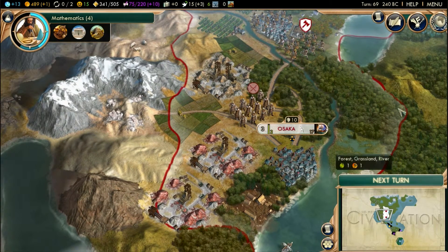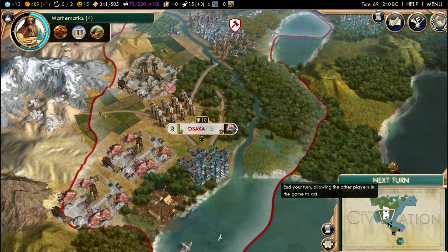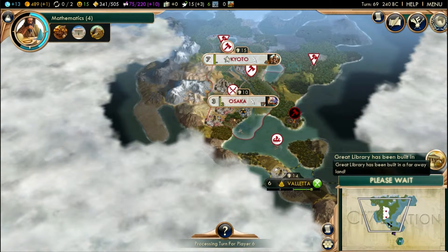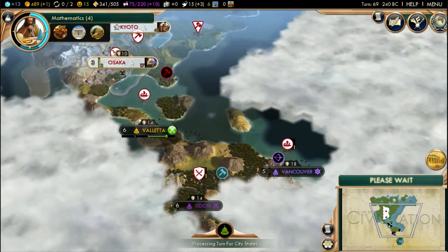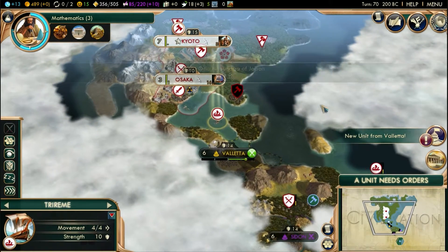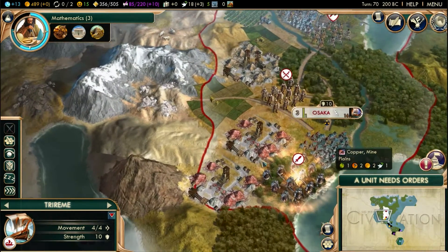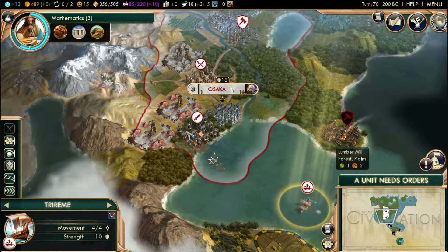Everything else is going just fine. The Great Library has been built in a faraway land — well that's fine I guess. A new unit from Valetta — cheers Valetta! Swordsmen! That's hilarious since I was just talking about samurai — swordsmen are the next best thing.